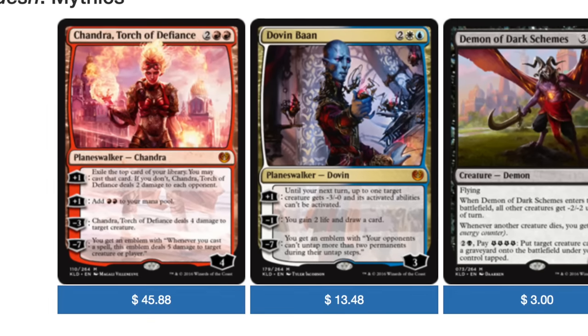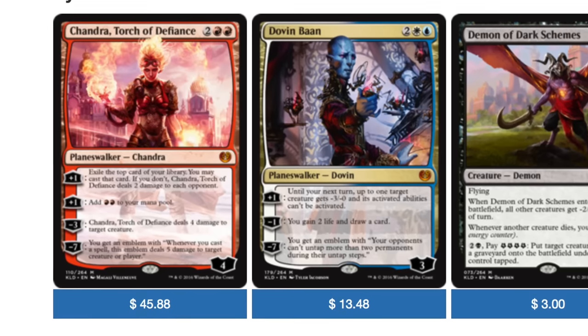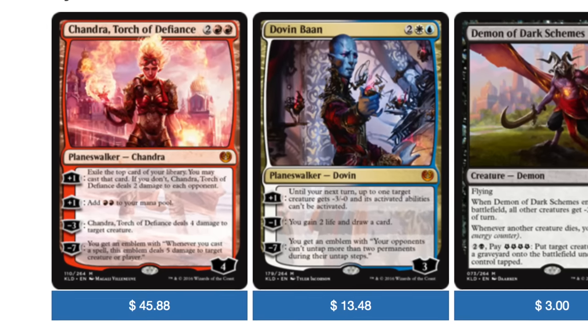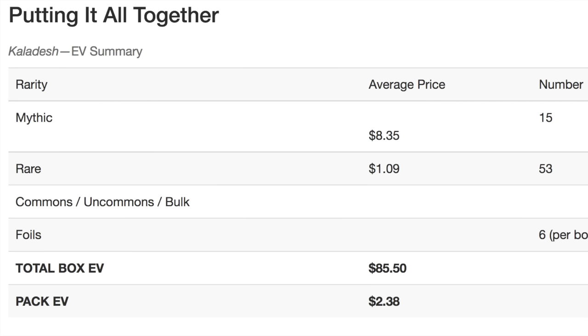Chandra makes up a tremendous amount of value from this set. A lot of the value comes from pulling an invention, but if you pull a Chandra, that gets us to the expected box value. I'll make an update video after the set rotates.